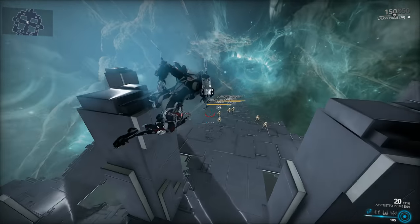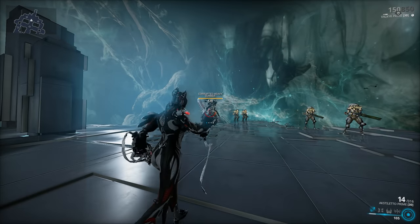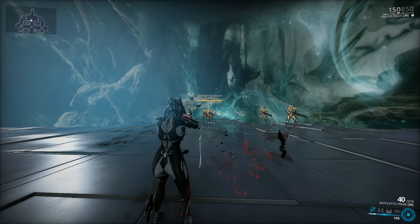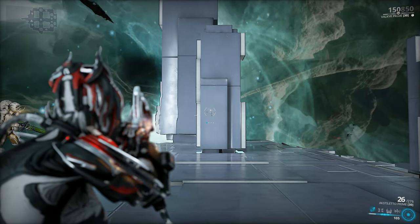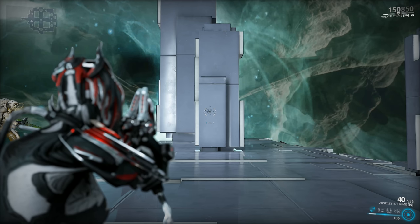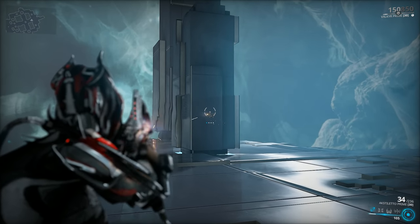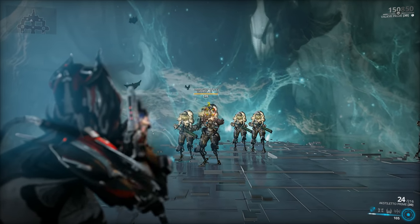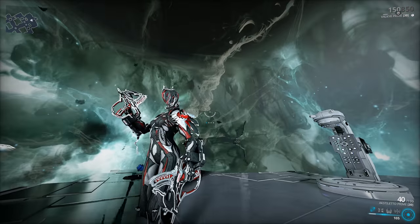Let's begin by checking out how the weapon handles without any mods equipped with our usual free shots. The Akstelero Primes are a pair of automatic hitscan pistols, so when it comes to usability, it doesn't really get any easier than this — you point, you shoot, and you win. The accuracy does get called into question; this is our usual 15-meter test, and almost none of the bullets land outside the crosshairs. The recoil is basically non-existent, the fire rate is solid, and the reload is super quick at 1.1 seconds with a 40-round magazine. When it comes to usability, the Akstelero Primes are definitely worth keeping in mind.